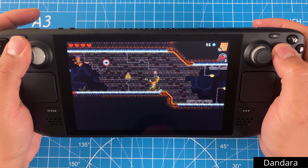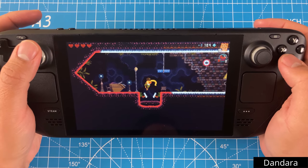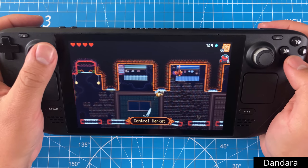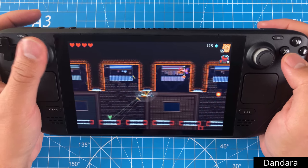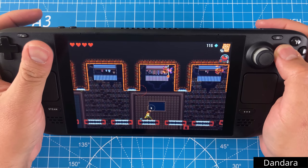Dundara is a clever platforming metroidvania where the traditional jumping and navigation mechanics are replaced by an ability to point to an applicable platform and immediately land on it with a button press. It feels a bit awkward at first, but I got used to it quickly and before I knew it I was zipping around rooms. The level of challenge felt just right and the game throws small new mechanics at you very frequently in the early bits.